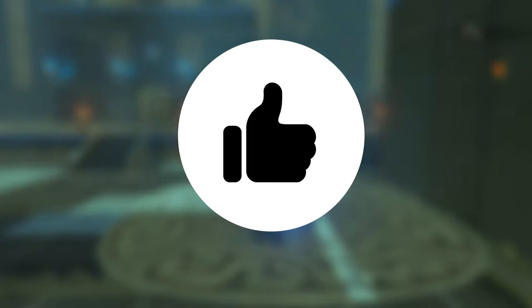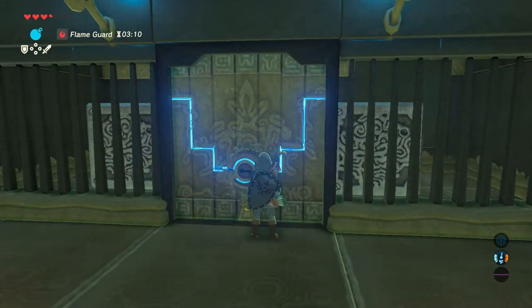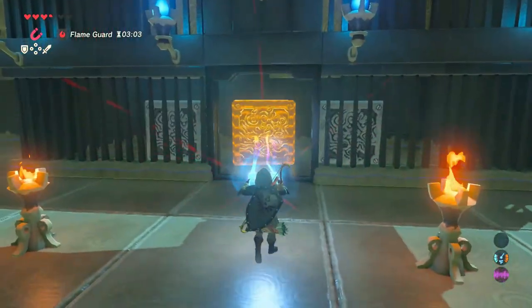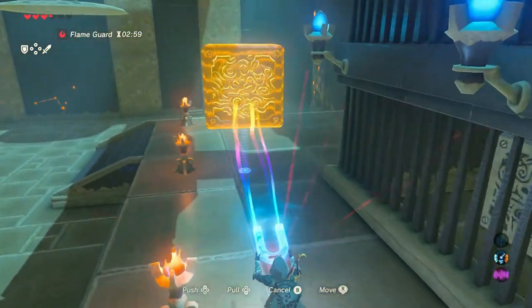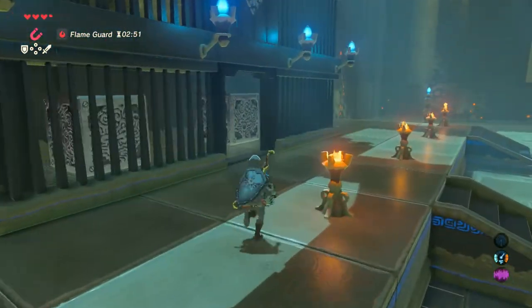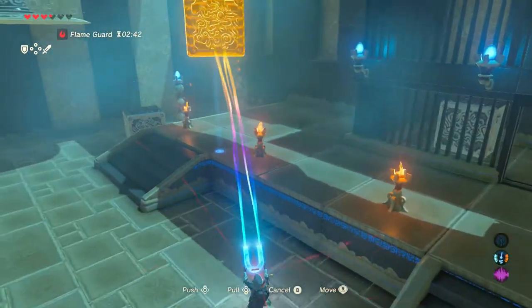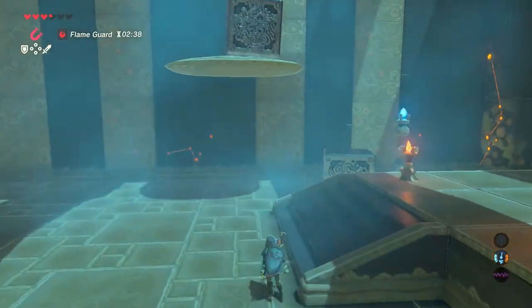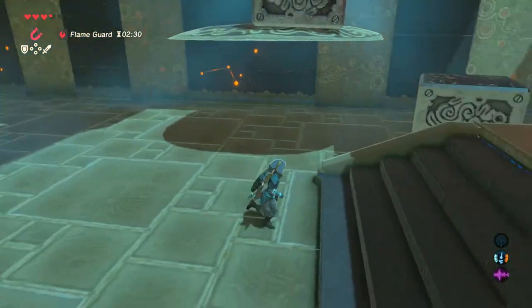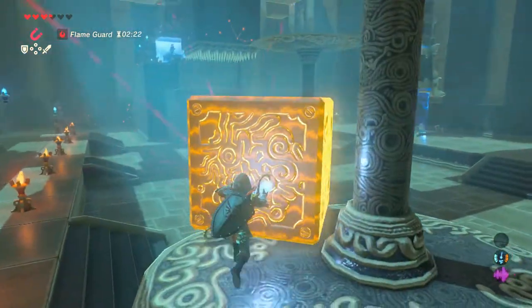If you are finding value in this guide, then please give it a thumbs up. Next, you're going to use the key to open the door and then grab two of the metal boxes with magnesis. You'll place one on the floor to your left and use it as a step in the next part. The other metal box will be used to adjust the pillars hanging from the ceiling. Now you should be able to hop onto the metal box and then jump over onto the pillar. Next, use magnesis once again to move the box sitting on top of the pillar over across the room to the other pillar.